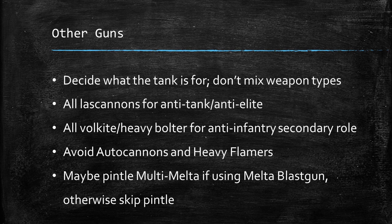For other guns, we've also got Lascannons. We can change some of the four Heavy Bolters into Volkite weapons, and also Autocannons and Heavy Flamers. Generally, when deciding on your weapons, make sure you're not mixing your weapon types — decide what the tank's for. If it's going to be shooting at other vehicles, you probably want to give it all Lascannons along with its Battle Cannon or Melter Blast Gun. Or if you want to spend less on the tank, keep your main gun and make all the rest either Volkite or Heavy Bolters, so they can shoot an infantry unit while keeping cost down.